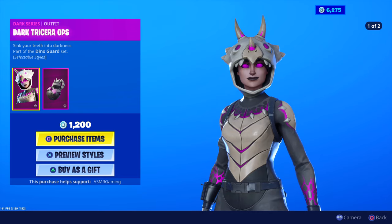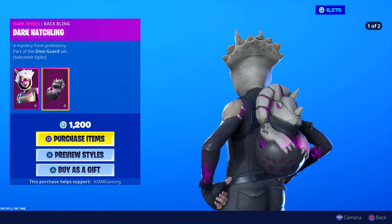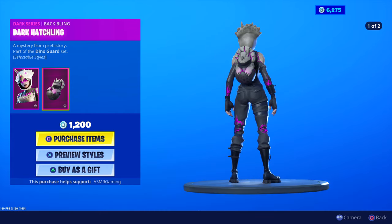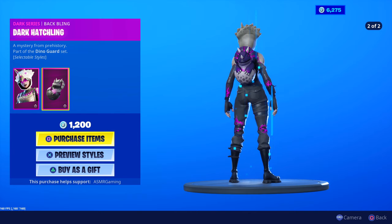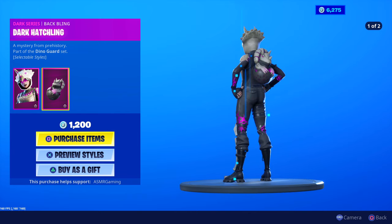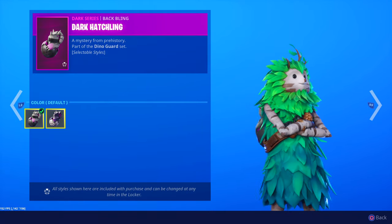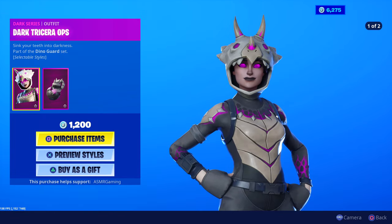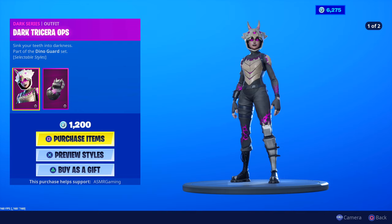Looks better — maybe that's just me. Comes with the Dark Hatchling Back Bling, kind of like the regular Triceratops but the back bling is different. 'A mystery from prehistory' — that's an interesting description, it even rhymes! Dino Guard set, selectable styles — purple and the default one. Dark Triceratops, that's so cool. 1,200 V-Bucks, not bad, that's a pretty good price.